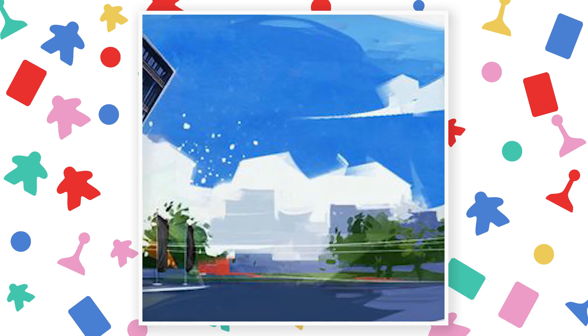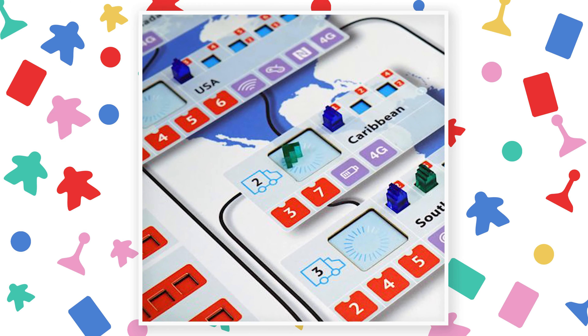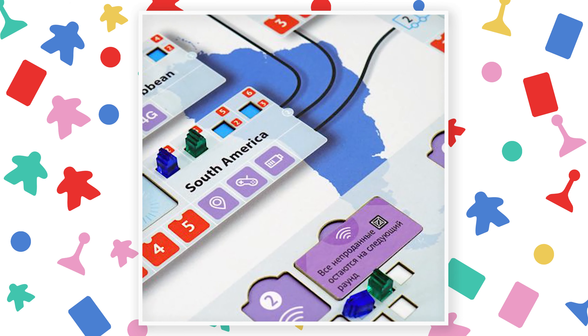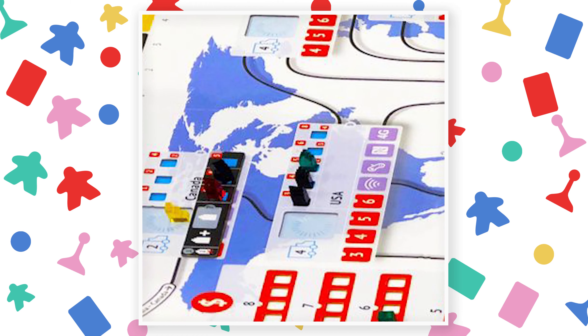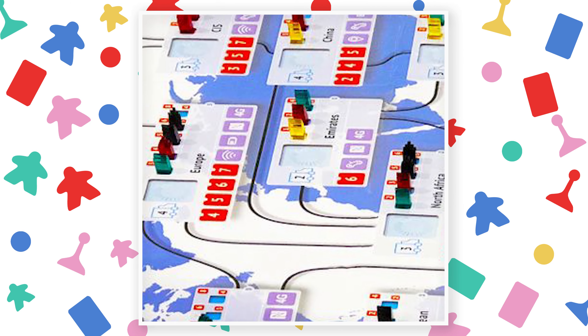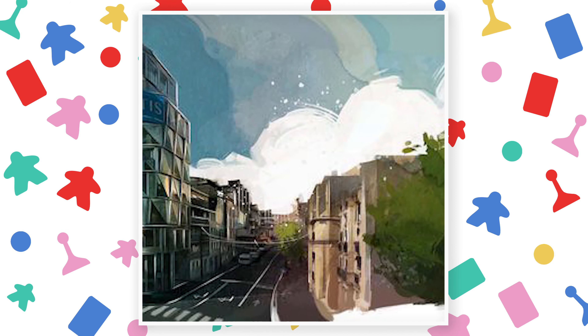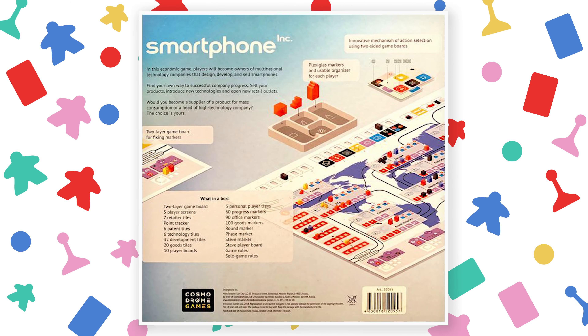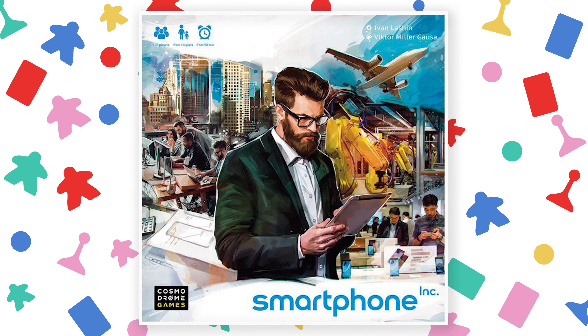You are the CEO of a technology company during the smartphone revolution. Take your company to new heights, or make the wrong investments and bankrupt your company — find out in Smartphone Inc. This is an economic game featuring action selection and bidding mechanics. This is the second edition of the game. Pledge $65 to get a copy. Kickstarter ends August 12th and plans to deliver by February 2020.